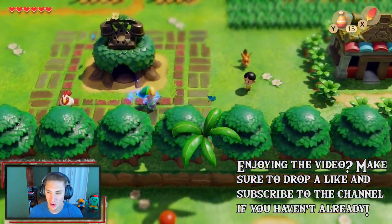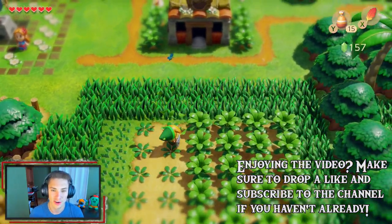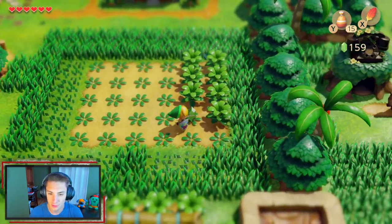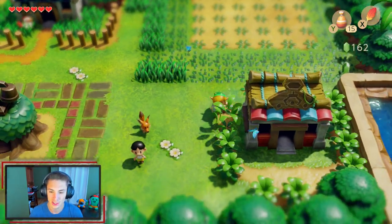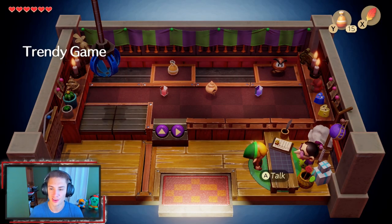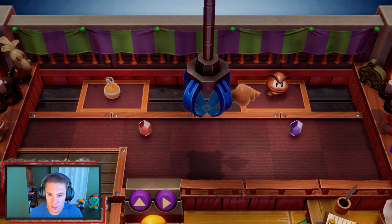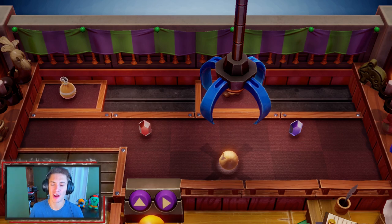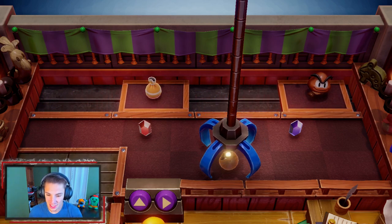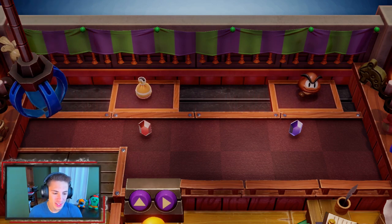Before heading to the crane shop, we tear up some grass to collect rupees because we're going to need a ton. We head to the trendy game shop — the little claw machine — and we want two items: a seashell and a Goomba figurine. After several attempts at the claw machine, we finally grab that seashell. Now we just need to get the Goomba figurine.